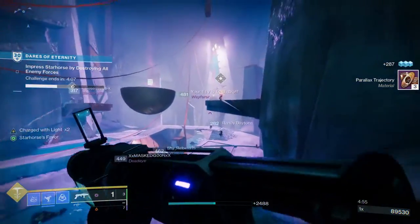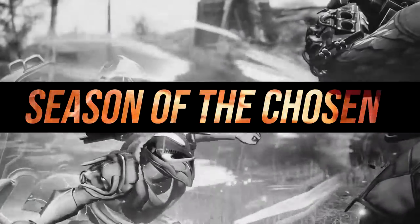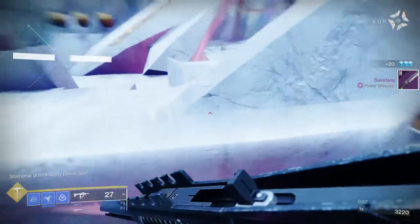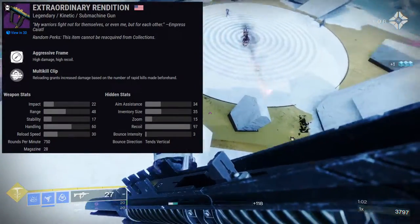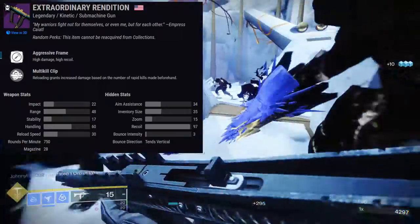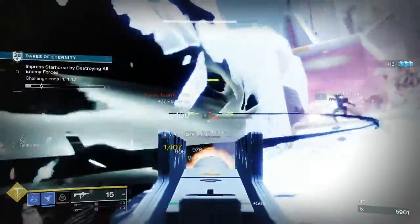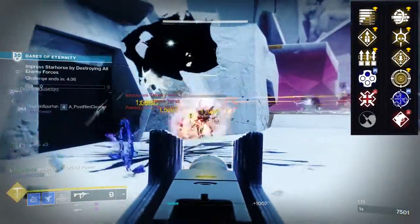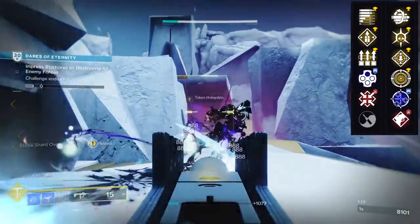Next is Season of the Chosen. We'll start off with Extraordinary Rendition, an aggressive frame SMG, so higher damage — unfortunately the clip isn't going to be that good. If you want higher clips, you'll usually look at lightweight frames. For the first row, it's Subsistence, Overflow, Surplus, Outlaw, Firmly Planted, and Zen Moment. For the second row, it's Multi-Kill Clip, Thresh, Rampage, Frenzy, One-For-All, and Tap the Trigger.